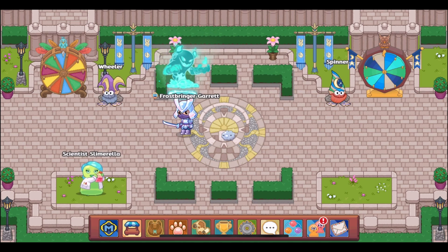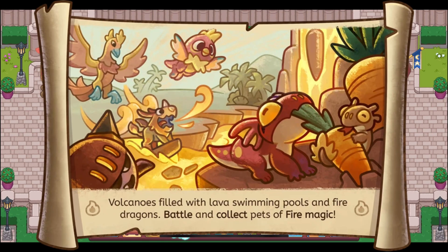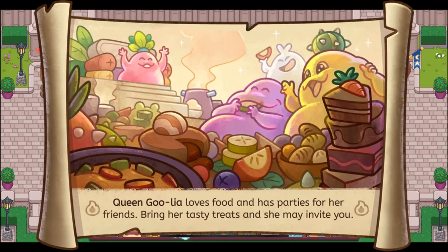Now the ones in Bonfire Spire and Shipwreck Shore are very similar to these. Starting with Bonfire Spire: this first image just shows some fire pets playing around — there's an Ashlet, a small Dash, a Puck, an Arakute, a Singenute, and a Burnute. The text reads: "Volcanoes filled with lava, swimming pools, and fire dragons — battle and collect pets of fire magic."